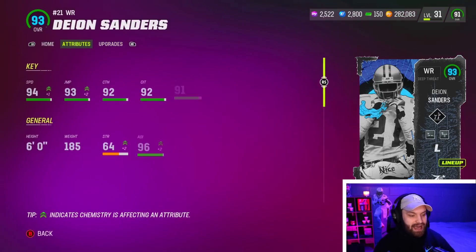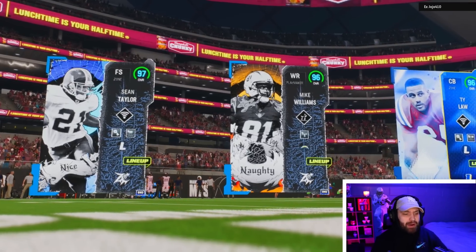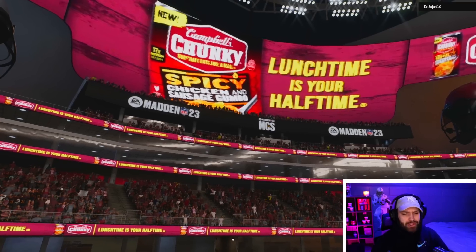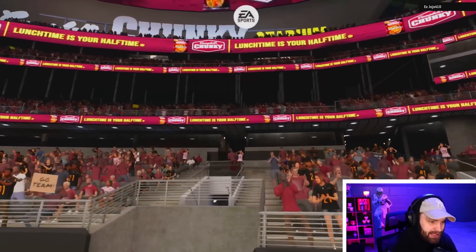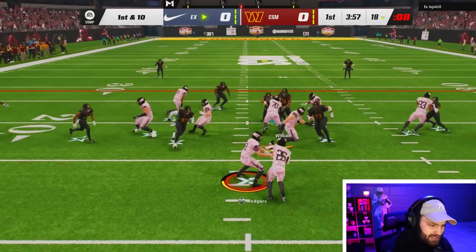I'm really excited to use Deion — he's always good at wide receiver every single year in the game. Let's see if we can go off with him. We're getting into a game here. We're playing a pretty good team — he has 96 overalls across the board, and it looks like we're going to be home. Hopefully we can lock on and get the ball here first. It looks like we're going to be on defense first, so let's see what he's got on first and 10.